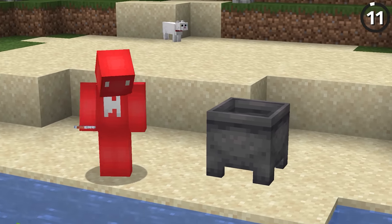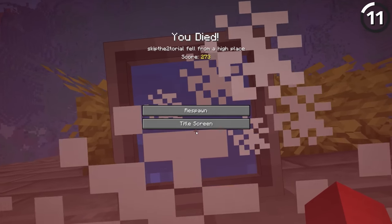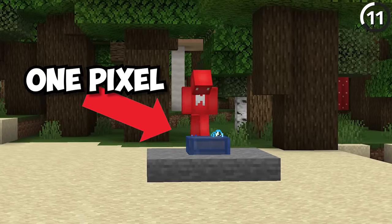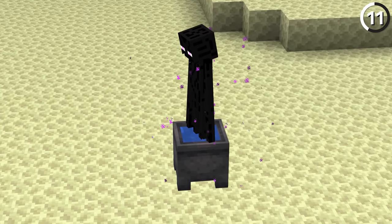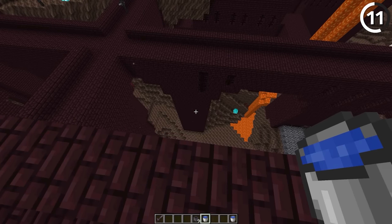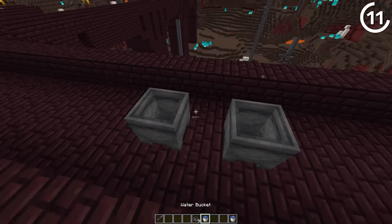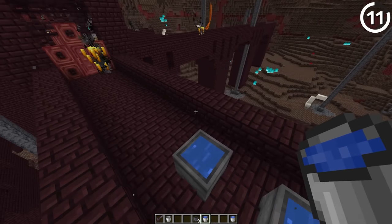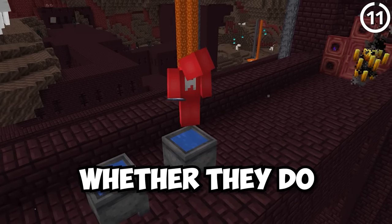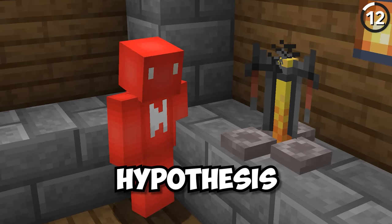Cauldrons already don't make a lot of sense. Why can you put a full bucket of water in a cauldron, but when you fall in it you still break your legs? Meanwhile, a waterlogged chest is completely fine even with one pixel of water. An enderman can stand in the water inside a cauldron and not mind it at all, even though the smallest raindrop makes it freak out. Perhaps strangest of all, even though you can't place water in the Nether, put it inside a piping hot iron cauldron and it doesn't boil away — it's the only way to have water in the Nether.